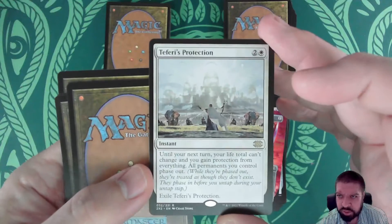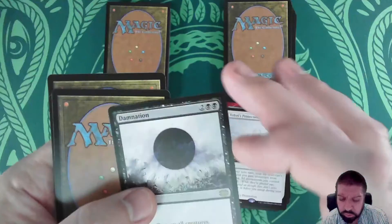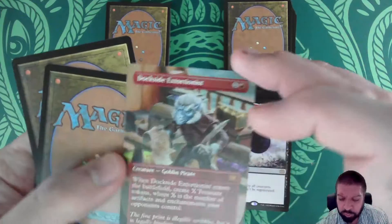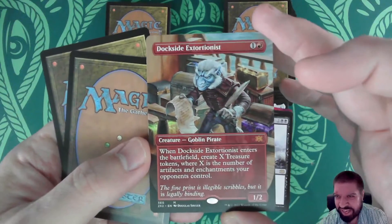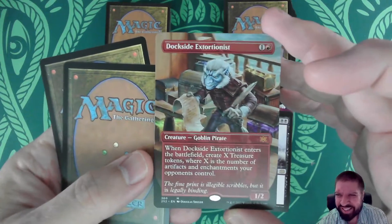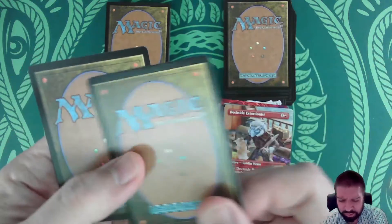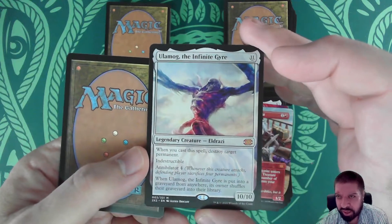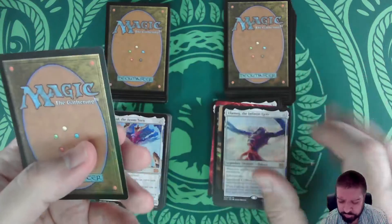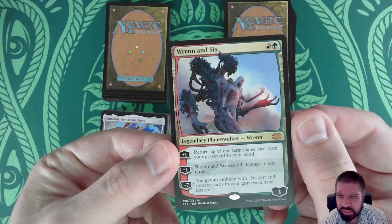Bloodforged Battle Axe in borderless. Teferi's Protection — now we're headed up into the bigger leagues. Damnation — that's valuable. Dockside Extortionist in borderless — yes, now we've hit the big time. We also got Ulamog the Infinite Gyre — another Ulamog. And we got a Rhystic Study as well.